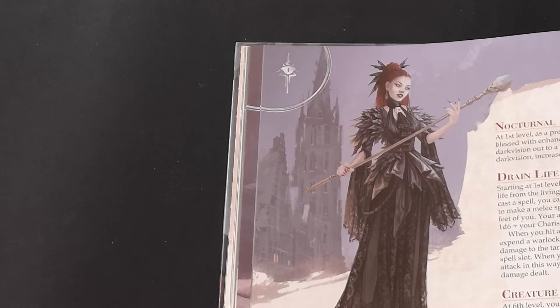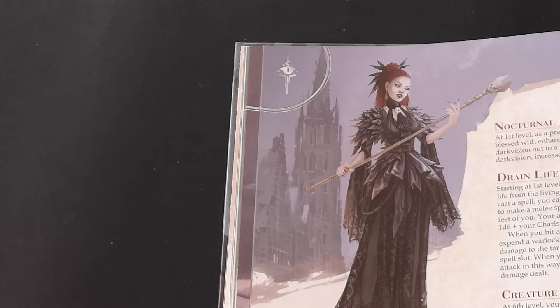Today we are looking at the First Vampire patron for warlocks. So like most warlocks you get an expanded spell list: False Life, Bane, Alter Self, Levitate, Conjure Animals, Gaseous Form, Dominate Beast, Greater Invisibility, Dominate Person, and Seeming.